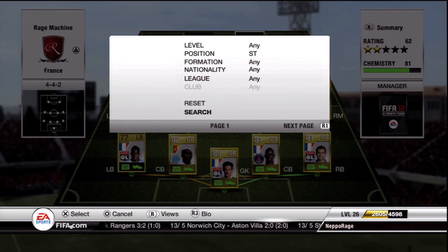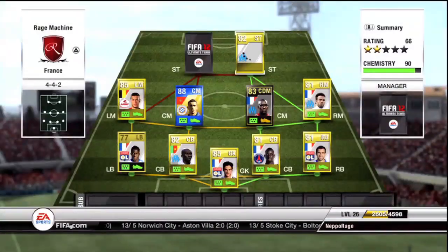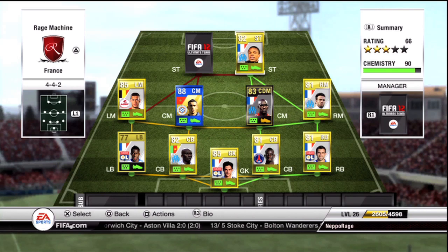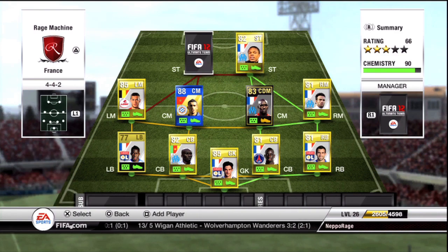The first striker we've got guys is Loic Remy — four-star skills, unbelievable pace, and a very good shot. You can get Remy for like 1,500 coins, he's really not that expensive. If you take out the in-form versions of these players, this team in general will probably cost you around 20,000 coins max. Quite a lot of these players have got in-forms. Remy is very, very fast and very, very good on the ball.